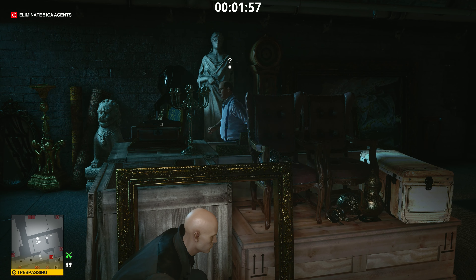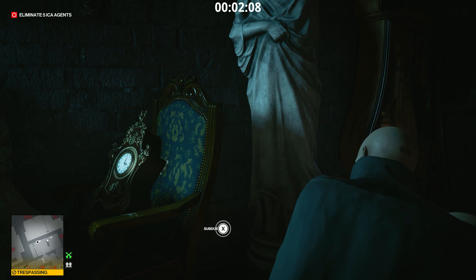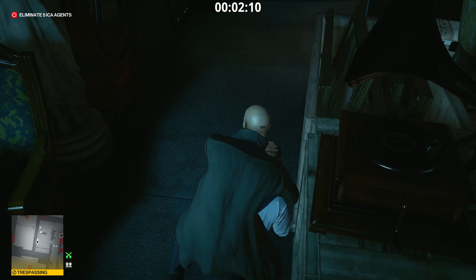On a side note, there is also a safe on your left with the combination being 1989. In that safe there is a brick of cocaine that you could pick up for another challenge, which is called Devil's Dandruff.